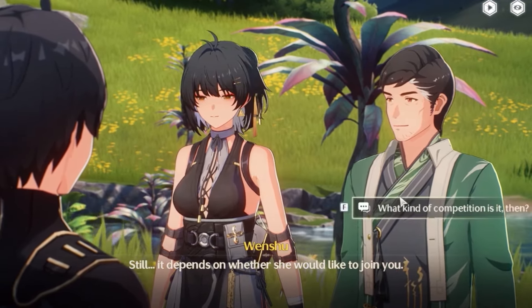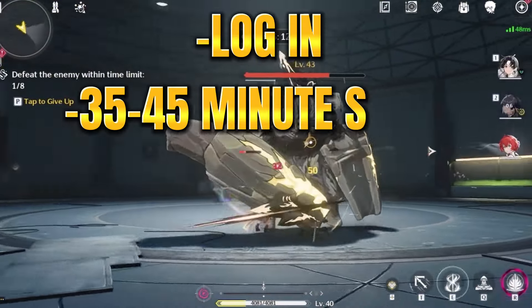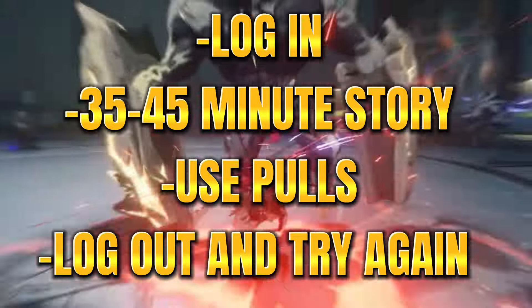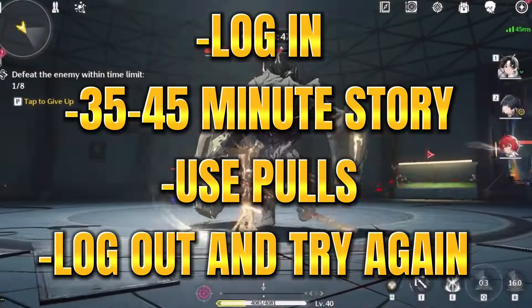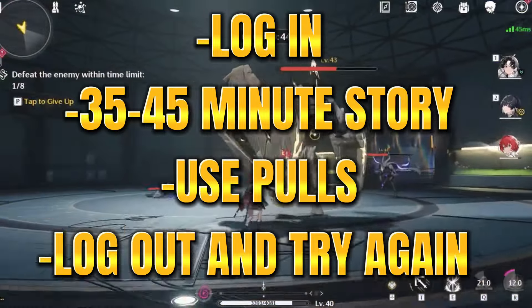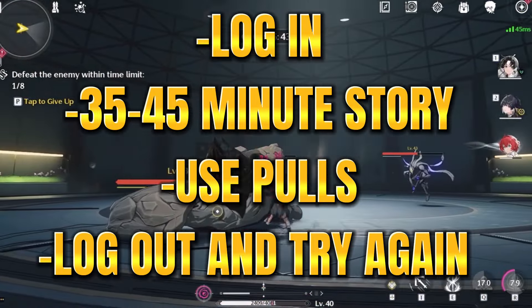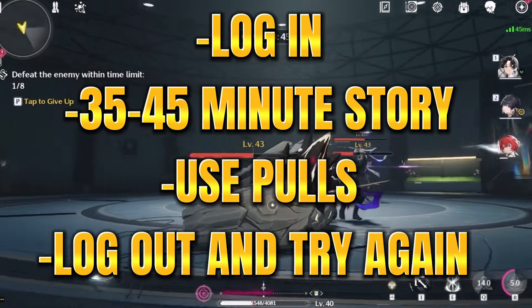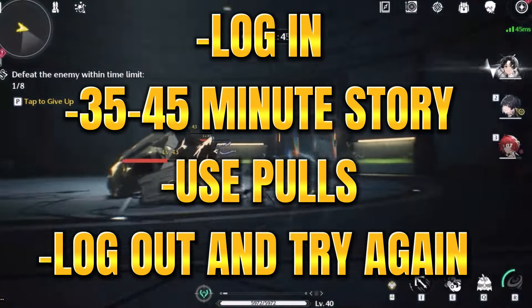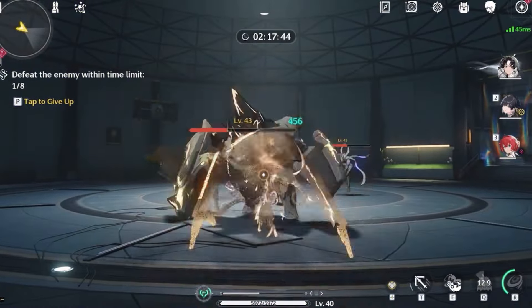Here's how the re-rolling process should look like. You login to the game with your new email. You go through the first 35 to 45 minutes of the game tutorial and early story until you unlock the summons, which are called convene. Then you do your pulls. If you don't get anything you want, you can simply log out and log in with your new email, and then repeat until you get what you want.